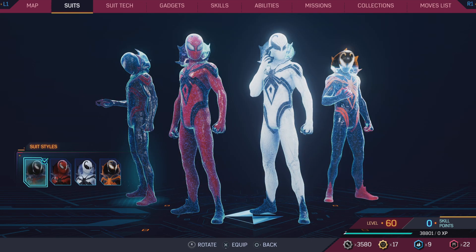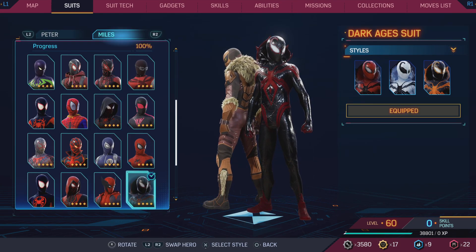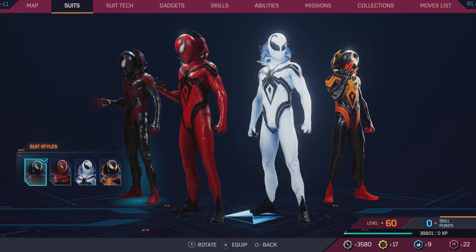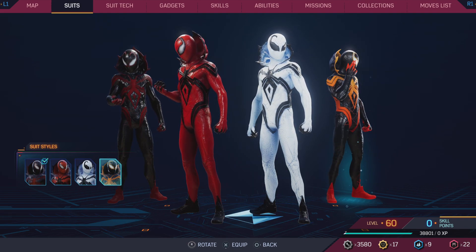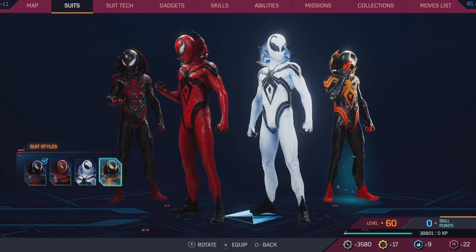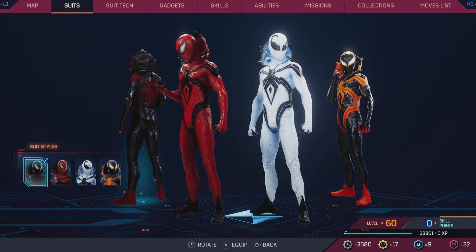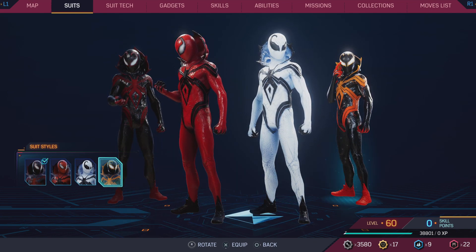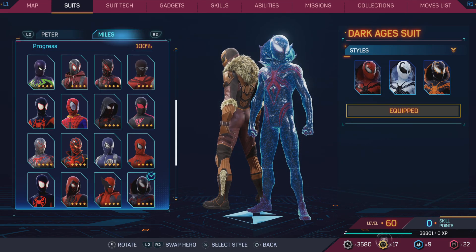The Dark Ages Miles suit is amazing. This was the first suit that caught my eye among all the Miles suits — it's eye-catching. Great detail, great color palette for all the styles. The orange fading into a reddish tone, or the brighter orange — it looks great. I like the orange one the most — it reminds me of a Venus flytrap. Ranking: this one first, second, third, and fourth. This is easily my favorite Miles suit.